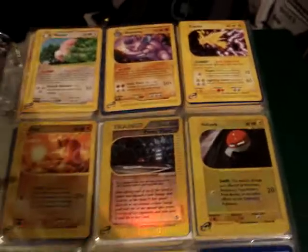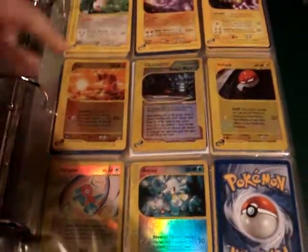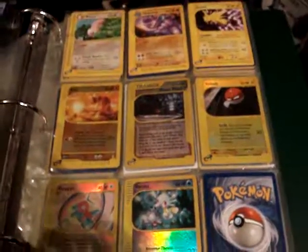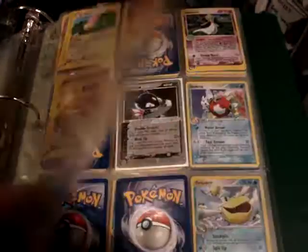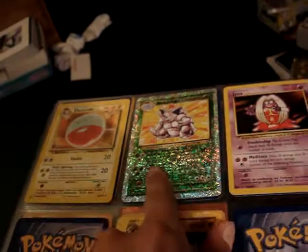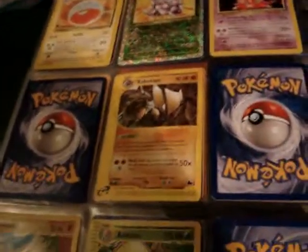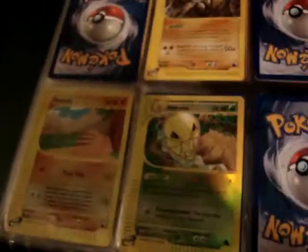From Aquapolis, these three are non-holo rares, and then the rest are reverses. Three Legendary cards — two rares and one reverse. From Sky Ridge, one non-holo rare and two reverses.